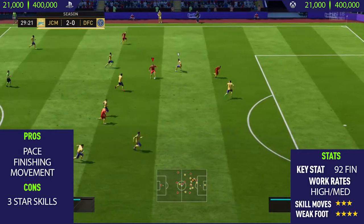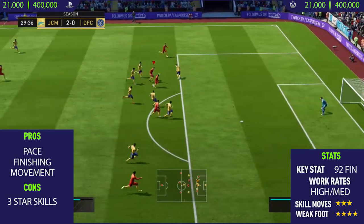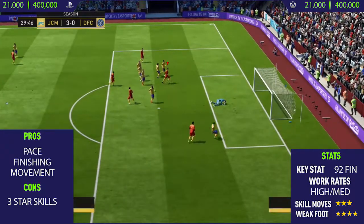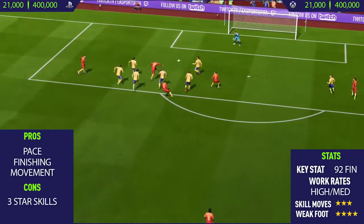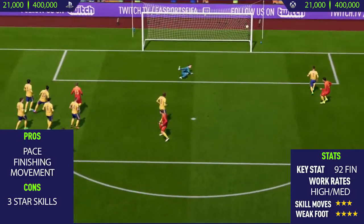As you can see here, we get the ball, do some nice roulette, pass the player, do the triple flick-up, take the shot on his weaker left foot, and we manage to finish the shot off very nicely. This guy has a four-star weak foot, so he can finish on both feet.